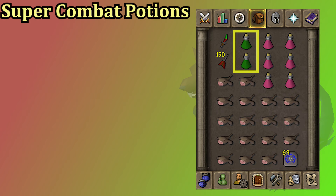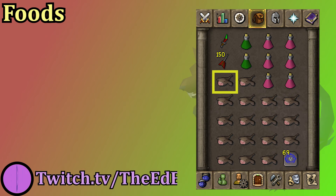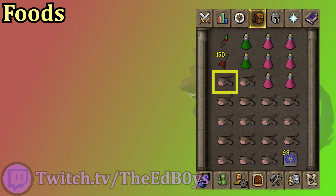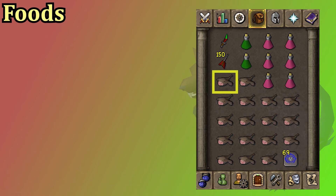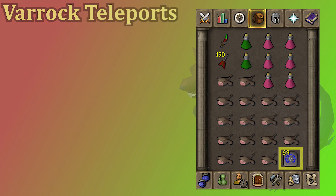Super combat potions are a super attack, strength and defense all in one potion which is super convenient, though you could just bring the super attack and strength to save some GP since you don't really need defense in the long run. I have monkfish as my food — you could bring really any food; sea turtles are very efficient and high healing, karambwans are very good since they have a reduced attack delay, even lobsters or swordfish can get the job done. The better you get at the Scurrius fight the less damage you'll take, so you'll end up bringing more prayer potions than food. I have super restores instead of prayer potions since super restores give you one more prayer point per sip. At the bottom of the inventory I have some varrock teleport tabs which helps speed up the bank trip.